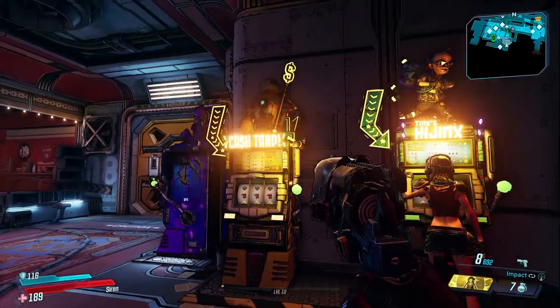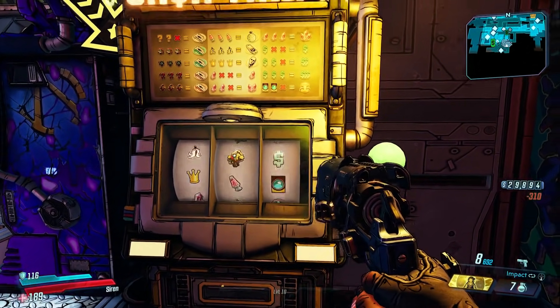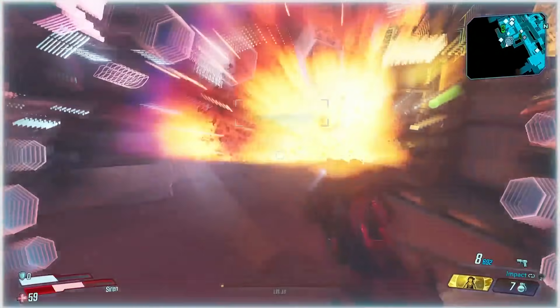In the gameplay, we can see Amara exploring the Sanctuary 3, and right when they're about to leave Moxxi's bar, we get a glimpse at the slot machines. They go over there and gamble once to kind of show off the mechanics of the slots, and it seems very similar to the way it was in Borderlands 2.